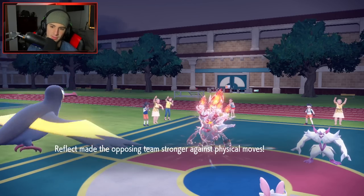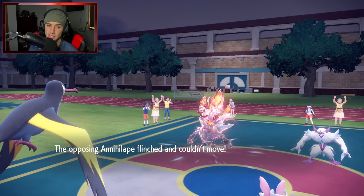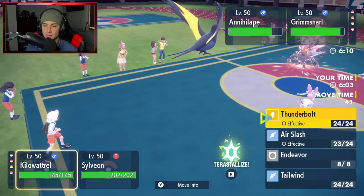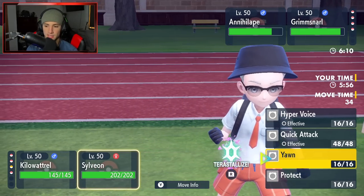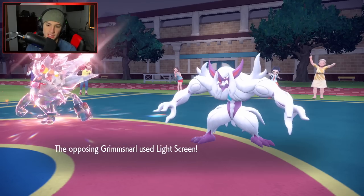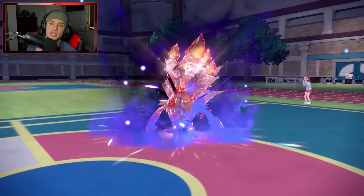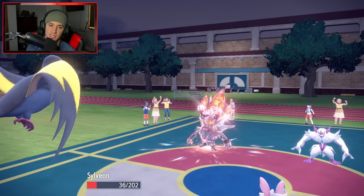Grimmsnarl sets up Reflect - that's fine, we have special attackers out. I could Yawn next turn but it depends. He brings me down to the Focus Sash - I'm hoping I can Endeavor. Go ahead and sash my Kilowattrel. Did we flinch him? I think we got a flinch. He's going to set up Light Screen. I'm going to double down on Grimmsnarl since we can Endeavor Annihilape when we get the chance. Screens are insane. I need him to hit my Kilowattrel already so I can Endeavor.